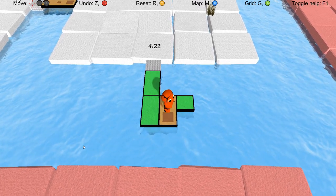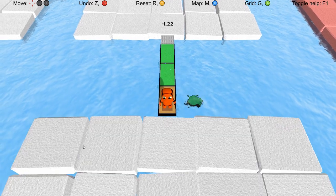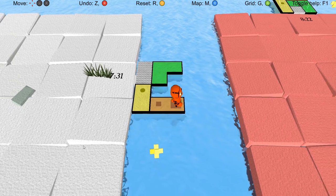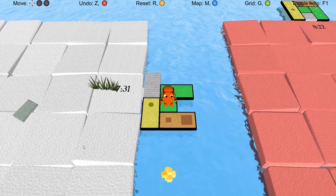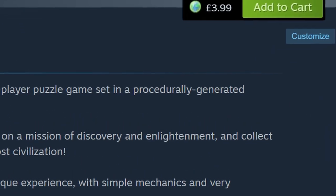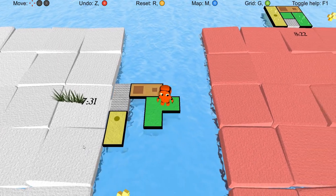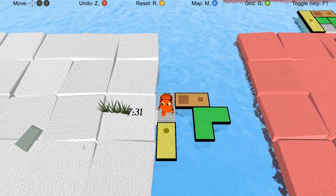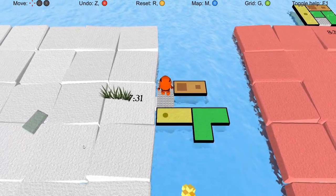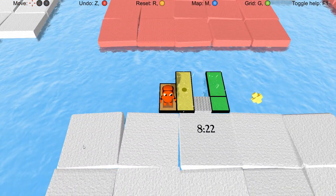That's the other part of what makes Dis Pontibus interesting: how these puzzles were made. Marcus Don Antone, the game's developer, worked on the premise of the puzzles to create something interesting, engaging and challenging, but the actual creation of the individual puzzles was a process of procedural generation. A script created possible puzzles and then checked to confirm that they were actually solvable using the game's ruleset, as well as, presumably, other curation checks to make sure that puzzles weren't just solved by walking directly forward, for example.